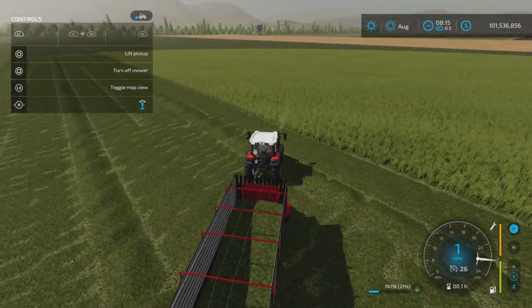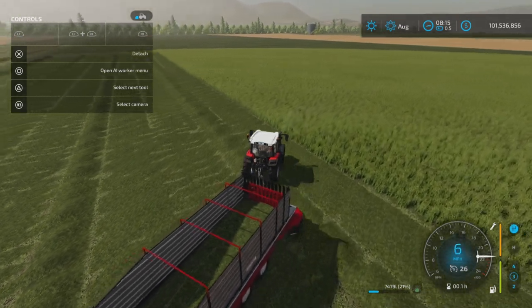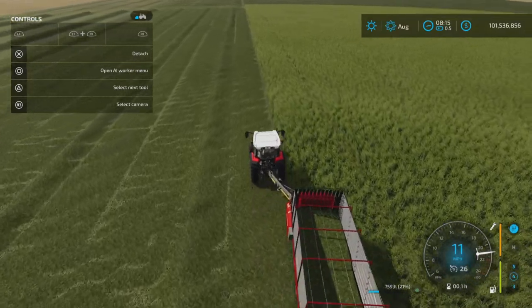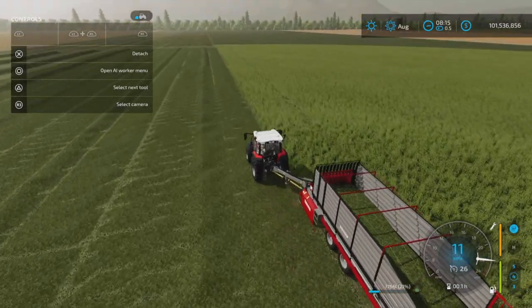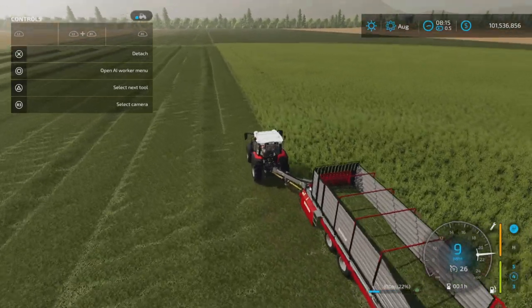If you prefer not to trample all over the grass before you mow it, you can move the mower over to the side. A lower horsepower tractor will run this no problem.